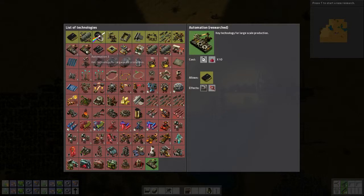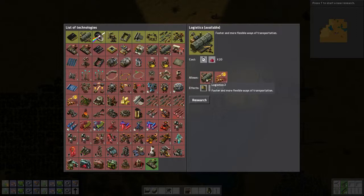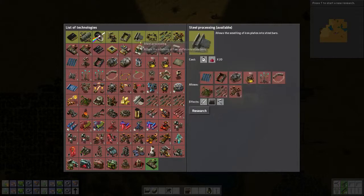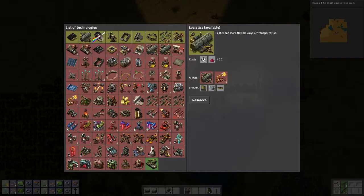Alright, so we've researched it — automation 2, automation 3, optics which allows for laser and solar energy, inserter item stack bonus, faster ways to transport. Let's get some turrets — laser turret, gun turret. Walls, steel processing, electronics. It allows me to research smart inserters. Let's go for logistics this time — let's see what that does.